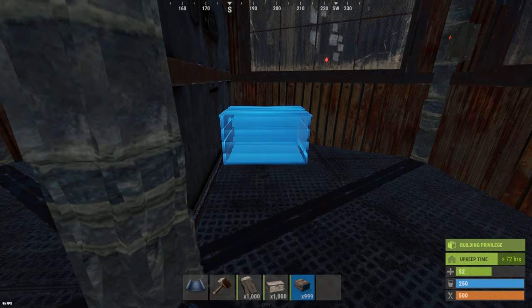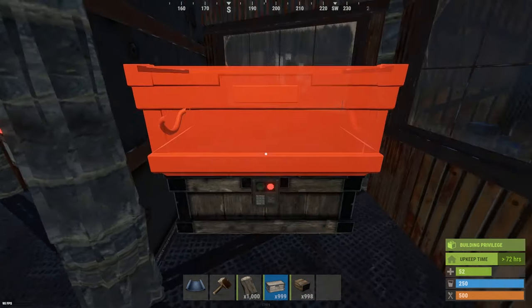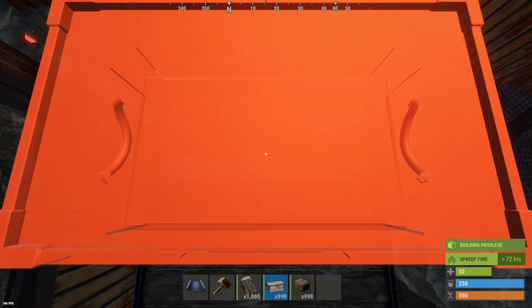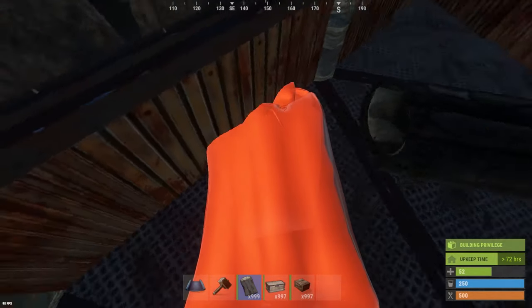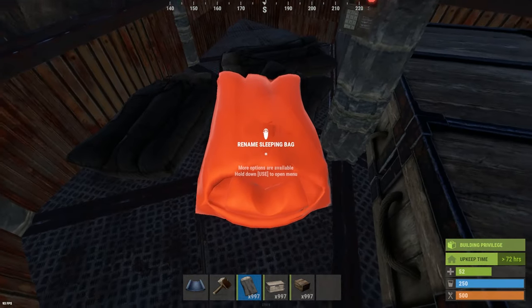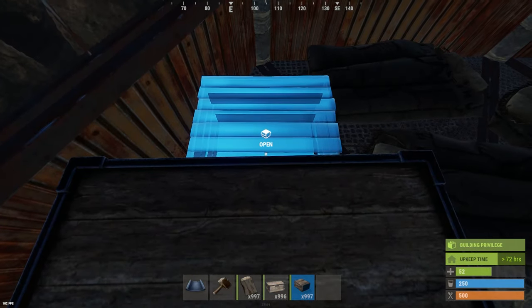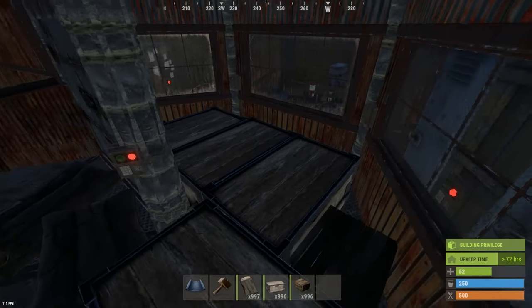Finishing off with the main loot room storage placements: start with a small box in the back left corner, then place three large boxes — if placed correctly, you can fit another small box on the end as well. Next, place down your sleeping bags — make sure you have enough room, I'm placing three but I'll show a solo variation in a minute. If placed correctly, you can also fit a large box and a small box right here. Check that the half wall places down correctly so you can seal up your bunker.